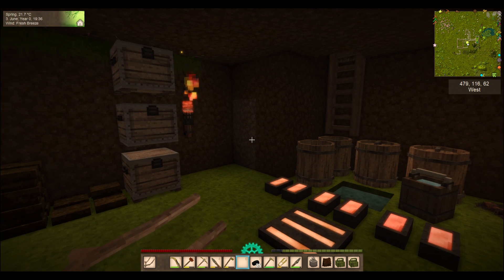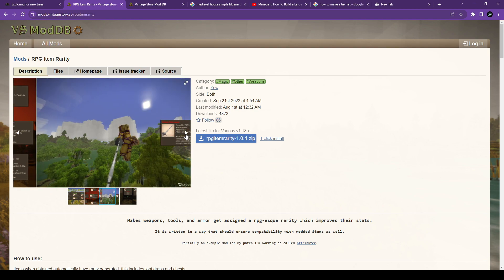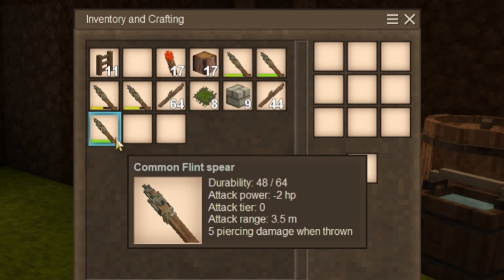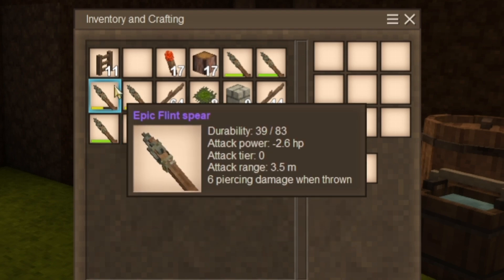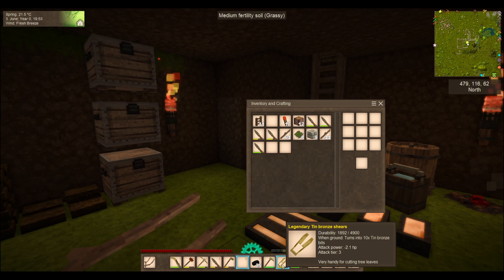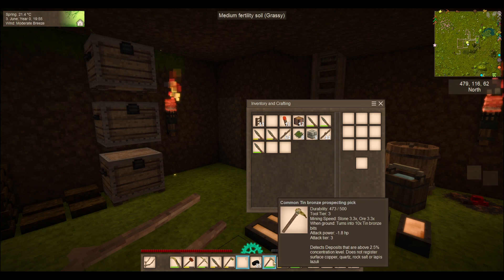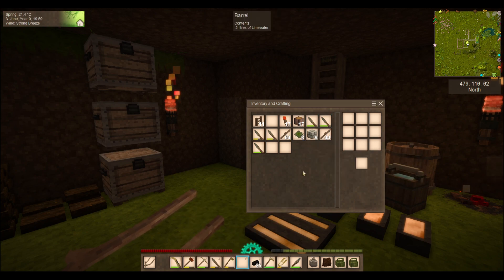And then also a fun one — RPG Rarity and the Attributor mod by Yu. This adds RPG-style item classification with increased attributes. If we take a look here, I've got an epic flint spear and also a common flint spear. The common flint spear has 64 total durability and negative 2 HP attack power, where the epic one has 83 durability and negative 2.6 hit on attack power. I even have a legendary tin bronze shears with 4,900 durability — that's crazy. Every tool you make ends up giving you one of these tiers. Kind of a fun thing. I like it.